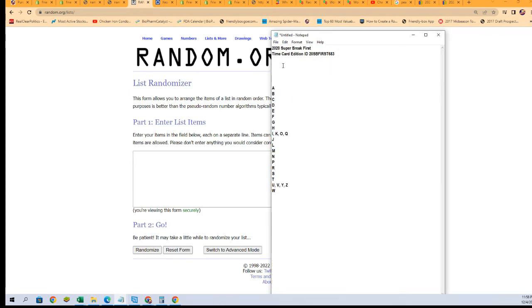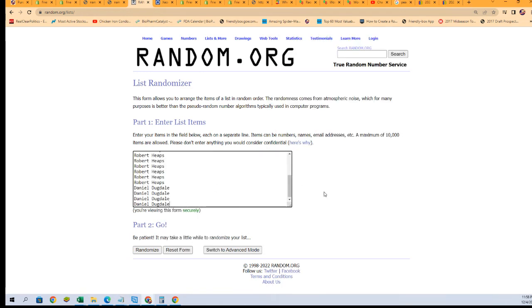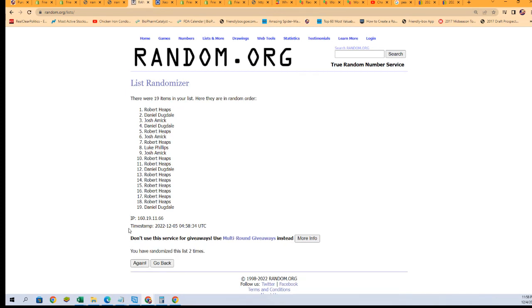We're going to randomize each list seven times through the randomizer and then stack the lists up side by side. You get a last name letter randomly that way.